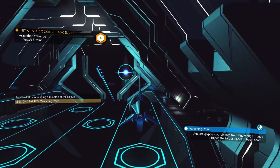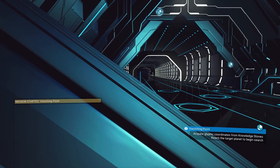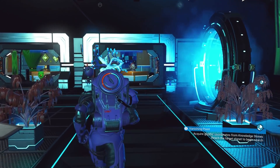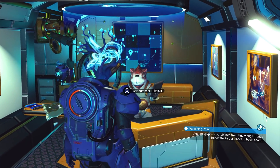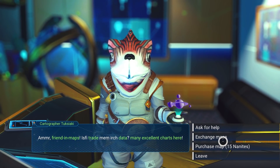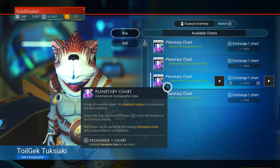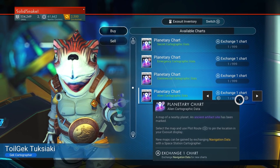Now if you ever want to find items on a planet, you can use your signal booster, but that's very limited — it can only show you a couple things. I think it can only show you drop pods as of right now; let me know in the comments below exactly what you can use on your signal booster. But if you're looking for crashed ships or manufacturing facilities, come over here to the cartographer. We're going to talk to the cartographer, and I already have navigational data on me. So let's go to 'exchange maps' — this will take navigational data and he'll give you maps in exchange. The best part is you can now choose which maps you want. If I just wanted an ancient artifact site, that's what we're looking for because they will give you knowledge stones.